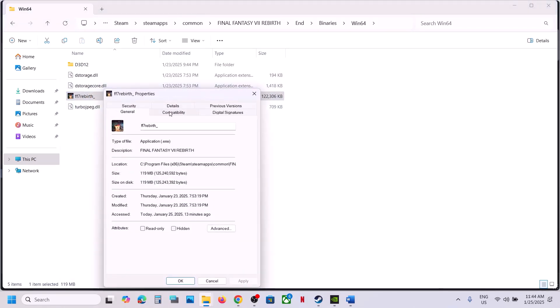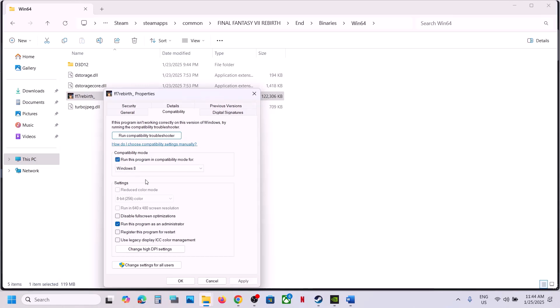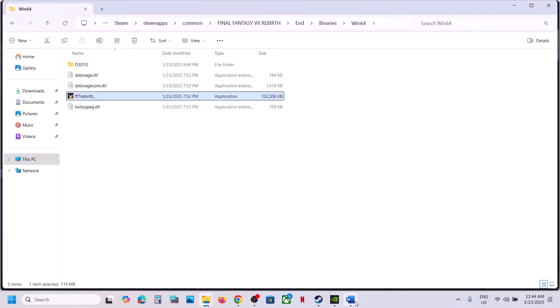If that does not work, you can also try compatibility mode — select Windows 8, click Apply, OK, and launch the game. If still not working, try Windows 7, click Apply, OK, and check. If that does not work, put a check on Disable Full Screen Optimization, click Apply, OK, and check. If none of these work, uncheck all those boxes, click Apply, OK, and follow the next step.